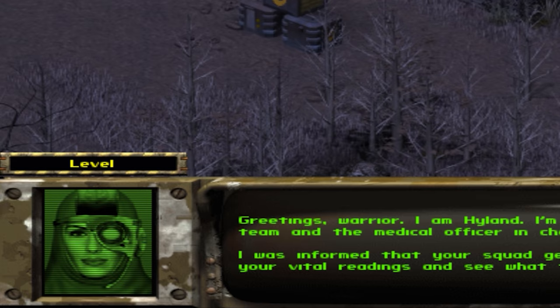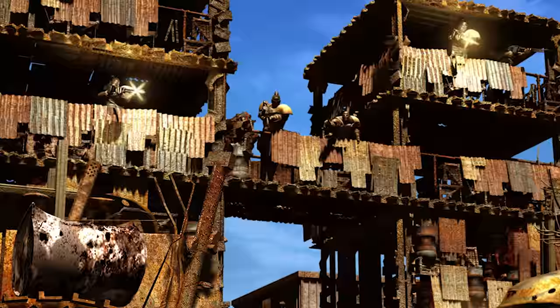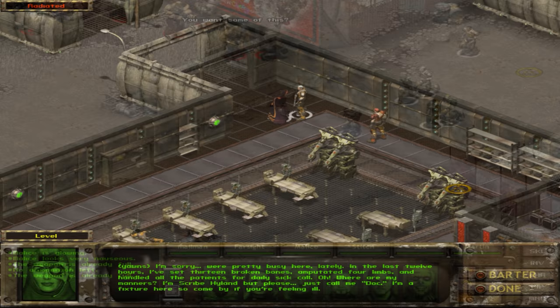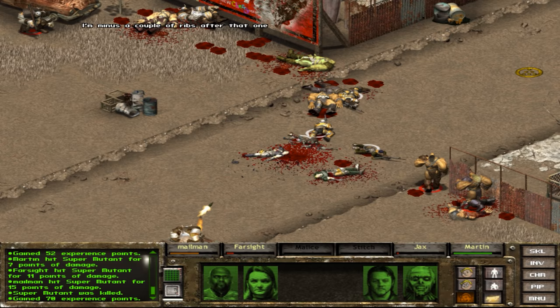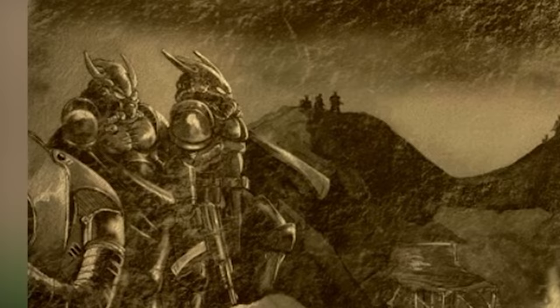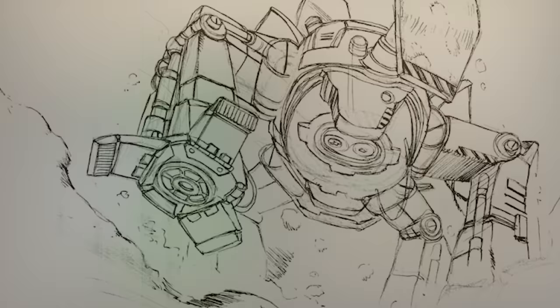The next medical officer is named Highland, and like Celsius she was skilled at first aid and was going to be able to heal all damage, status effects, and radiation. Her dialogue reads: "Greetings warrior, I'm Highland, part of General Decker's support team and the medical officer in charge here. I was informed that your squad gets top priority so let's get your vital readings and see what the problem is. Oh, I'm sorry, we're pretty busy here lately — in the last 12 hours I've set 13 broken bones, amputated four limbs, and handled all the patients for daily sick call."